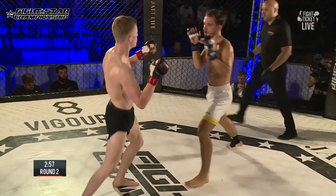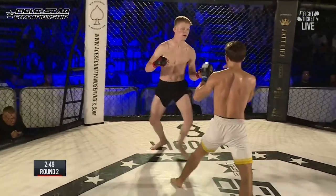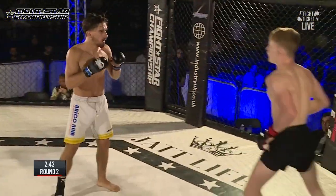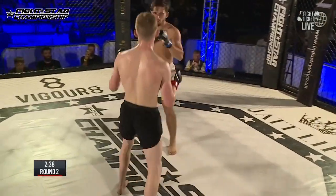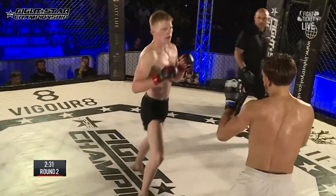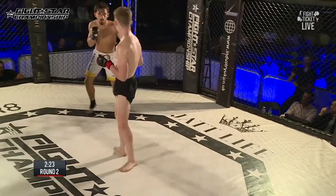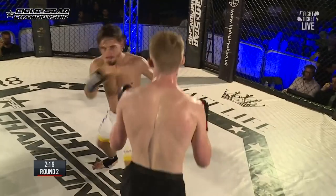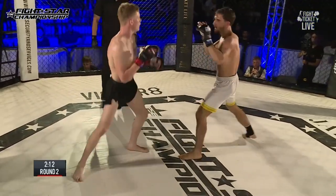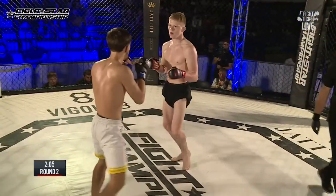Round two. Featherweight title on the line, this fight brought to you by Mahler MMA. Again, hard outside leg kick. Callum's either going to have to start checking them or he's got to make him pay for it. As he comes forward with that jab it's beautiful, but he leaves that lead leg out — that's prompting Steven to chop away at it. The leg kick takes away that high kick potential because he won't be able to move it up as fast; it's going to feel heavy. Shehu does a good job of covering the distance, forcing Callum to fight close range.